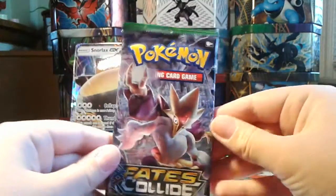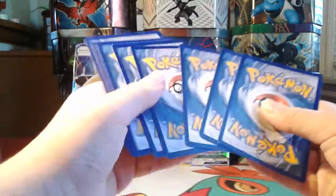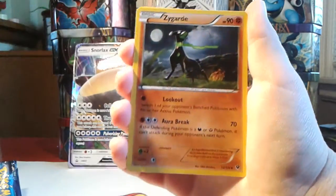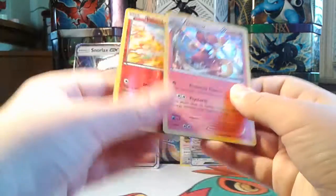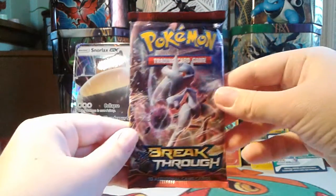Now let's open a Fates Collide pack. I haven't opened one of these in a very long time — I think it's been like six months or something. We have Deerling, Bronzor, Snubbull, Burmy, Cottonee, Zygarde — that's a cool card — Altaria, I forgot that was even in the set, Whimsicott, Reverse Hollow Fennekin, and a Hollow Delphox. Very cool, very nice. I love Delphox — it's probably my favorite Kalos starter, maybe Greninja. It's between those two.